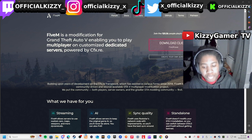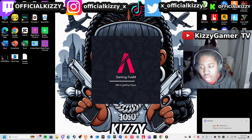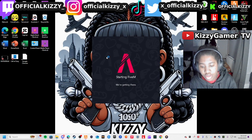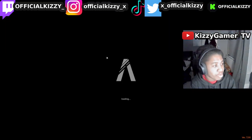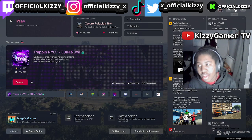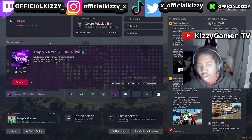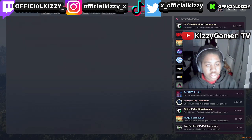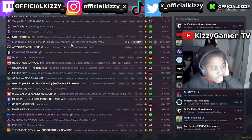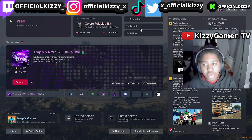Then you go on FiveM. It's going to load up. On FiveM you have to make an account, then log in. Once you're in, you'll see a list of servers you can actually join.